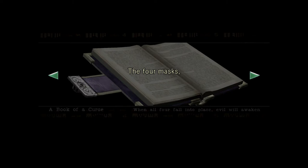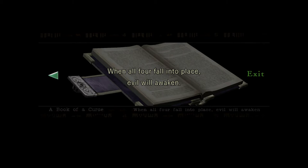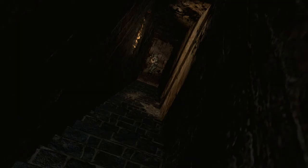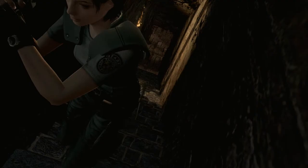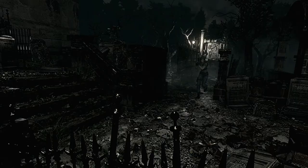We've got a mask that speaks no evil, a mask that smells no evil, a mask that sees no evil, a mask that cannot speak or smell — and of course the evil. When all four are put into place, an evil will awaken. I wonder if that evil will be the coffin dangling above our head right now. It looks like we'll definitely be coming back to this room, possibly with four masks. Given the warning that an evil will awaken, Jill's first thought is to do exactly what it says in the book.